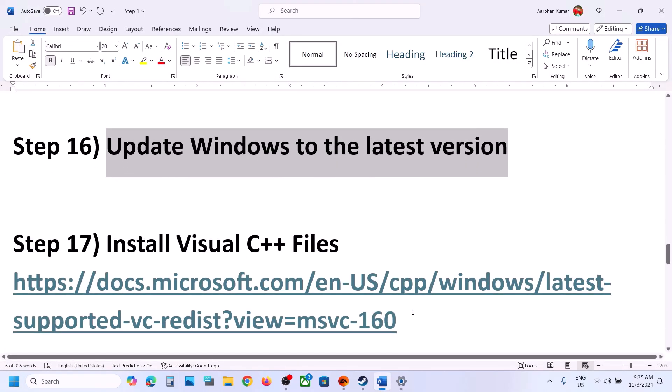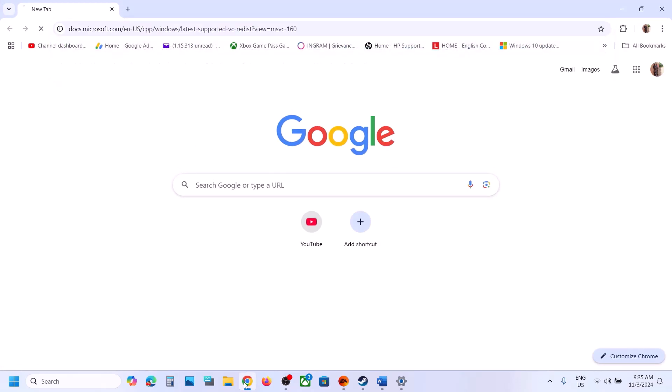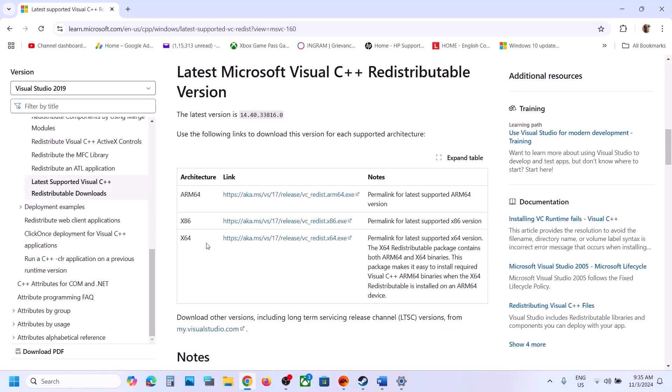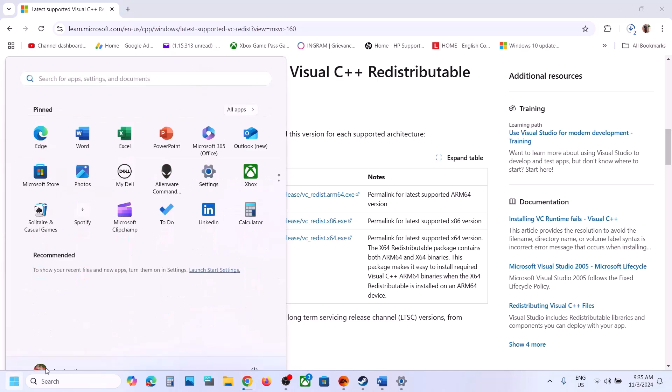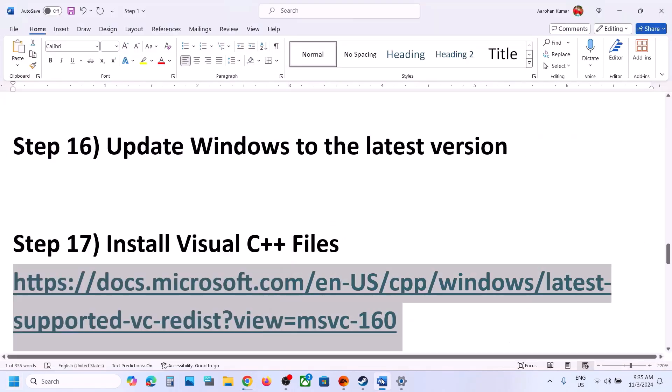The next step is to install the Visual C++ redistributable files. Copy the link provided in the video description and open it in a browser — it will take you to the Microsoft website. Scroll down and download the x86 and x64 versions. Run these EXE files and install them. Once the installation is complete, restart your computer, and after the system restart, launch the game and check.